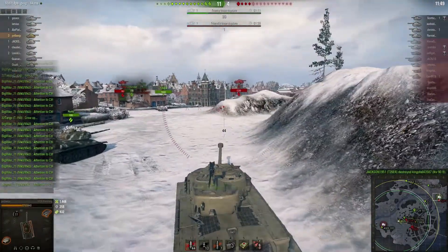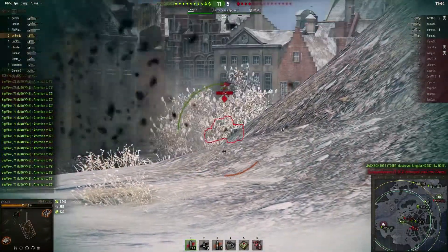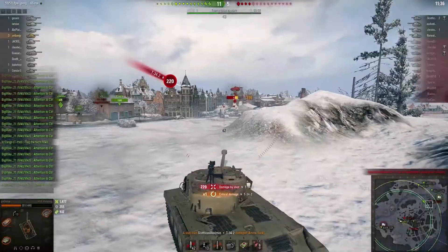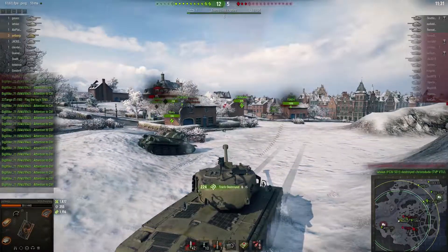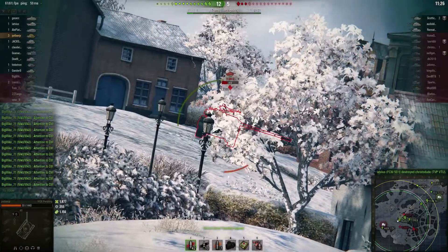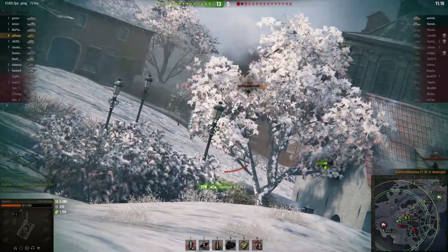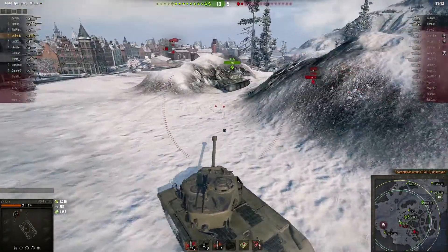I go ahead and get my shot off onto that T-34-2 Chinese tank and then fire at the IS. One of the things I have on the tank is the gun stabilizer, which helps out tremendously — especially being a Pershing, a very mobile tank, you definitely want the stabilizer. I'm gonna get a little bit of revenge on this T-34-3 after he knocked out my ammo rack, causing me to use my premium repair kit — that's 20,000 credits. I also have the Rammer, so I was able to beat the reload on the T-34-2.